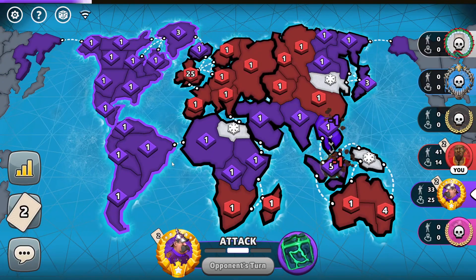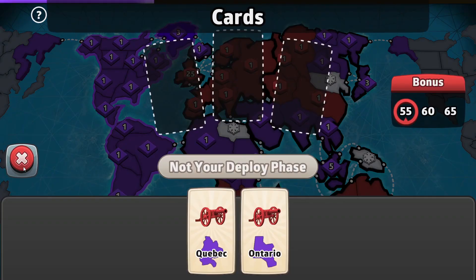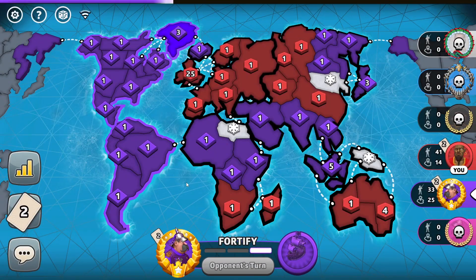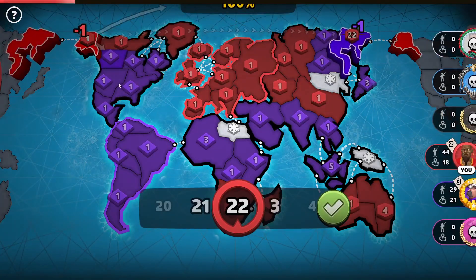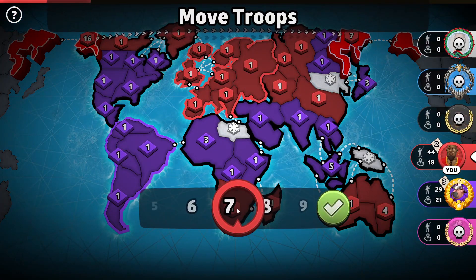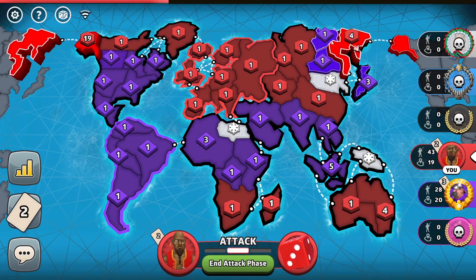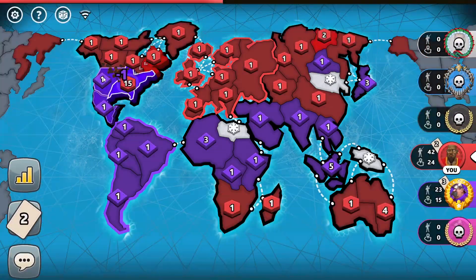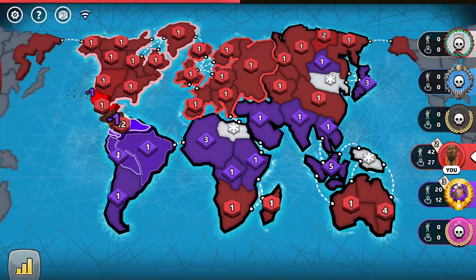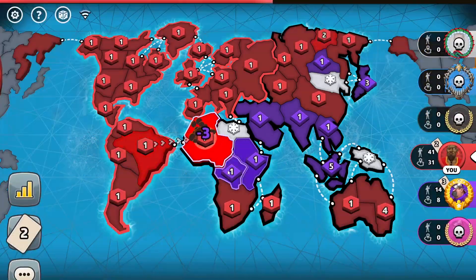If the purple player has a set, he now has the upper hand because he received all those troops. I don't have a wild card, so I'm not guaranteed a set of three cards. That disconnection ruined things. I don't have enough troops to wipe him out anyway. Let's continue attacking territories. The purple player has the upper hand unless he doesn't have a set of three cards — if he doesn't, I still win.